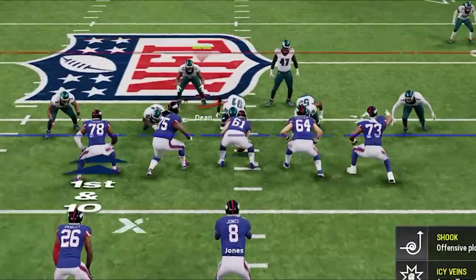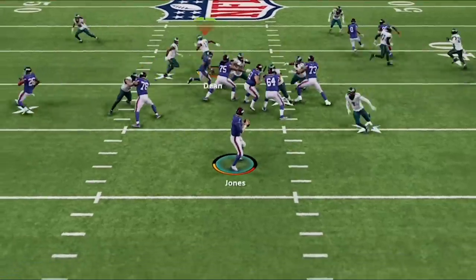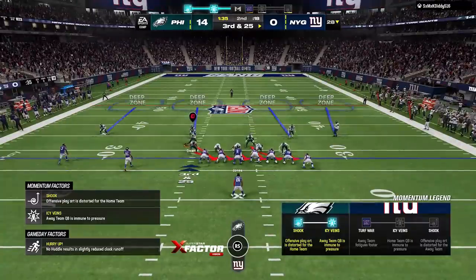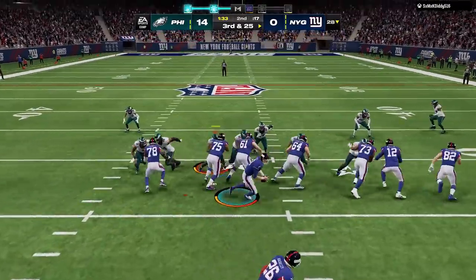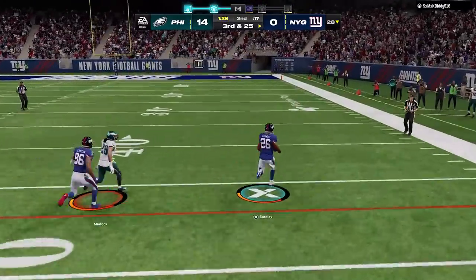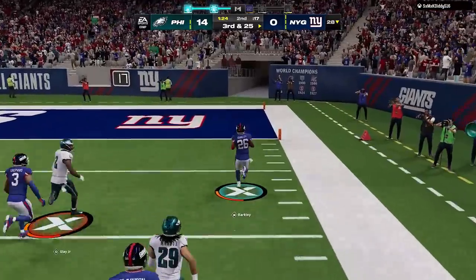Back on defense, we're hitting everything that moves, as this blitz is just burying Danny Dimes on back-to-back sacks to force another third and forever. I'm thinking he has to pass, so I set up my blitz, guess pass, and he runs the ball. Since I guessed pass and was wrong, all my defenders are slower and more easily blocked, as he walks in for the score to make it a ball game.